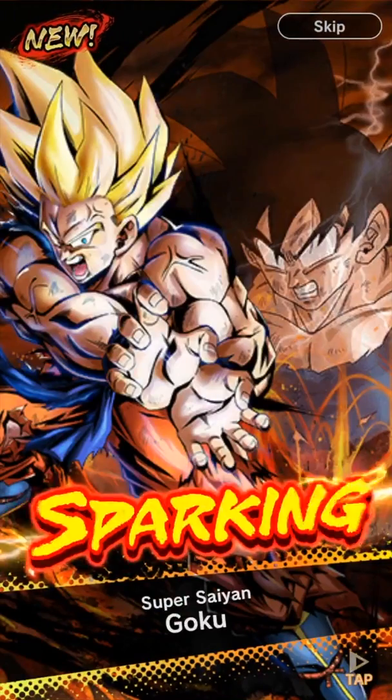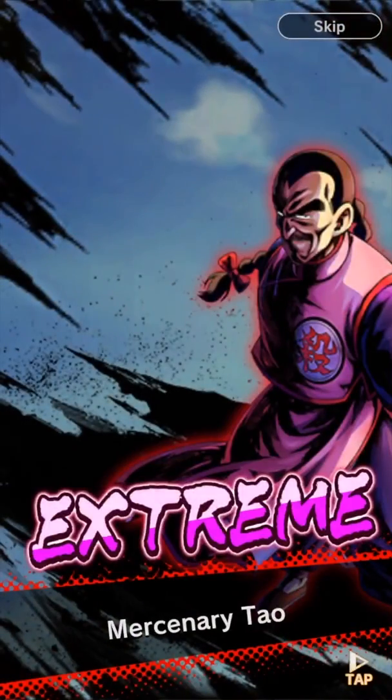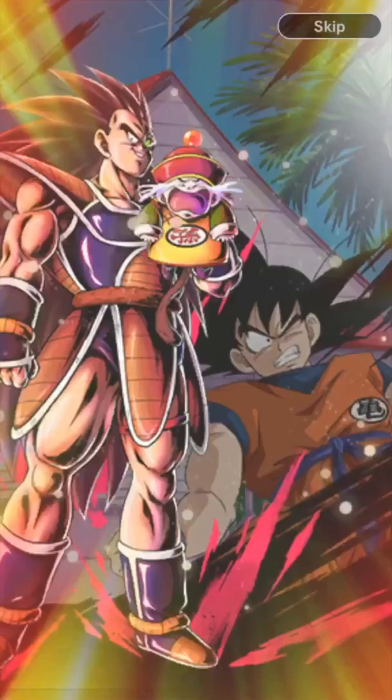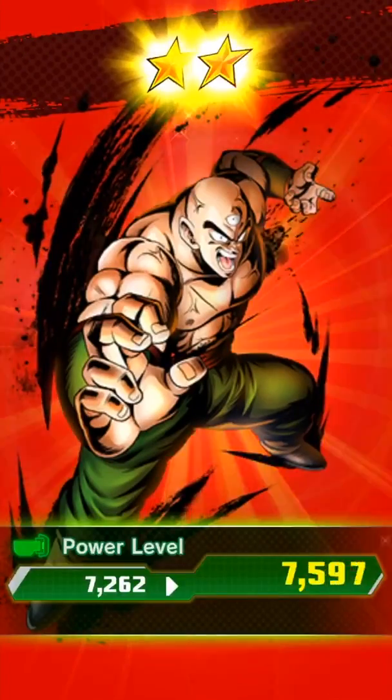Okay, so this is not a bad summon! He was able to push it back — Tien, Nappa — oh wow, Sparking Goku! Wow, brilliant! Mercenary Tao, Hero Recoome — how is Recoome a hero? Piccolo, Chiaotzu — another Sparking, Paikuhan! Yes! Okay wow, I think nothing will beat this summon for quite a while.